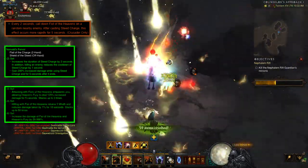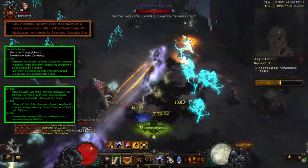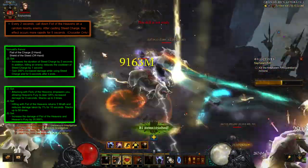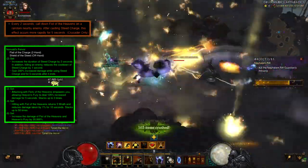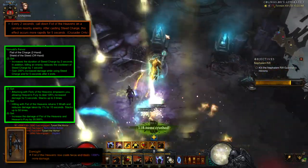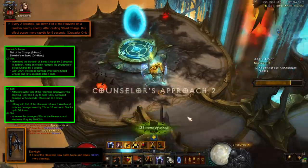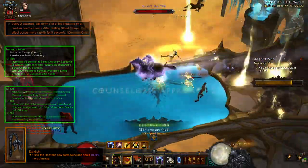We'll be running the Aegis of Valor set. The two-piece bonus is irrelevant here because we are not running Heaven's Fury, but the four-piece gives up to 50% damage reduction and the six-piece increases the damage of Fist of the Heavens by 20,000%. Speaking of damage, Darklight will be ran in the cube weapon slot — it increases the damage of Fist of the Heavens by 1,000% and makes it cast twice.